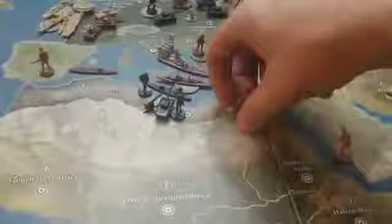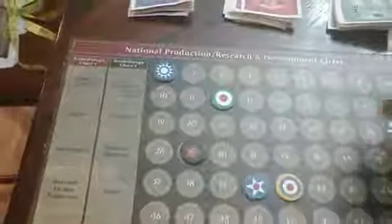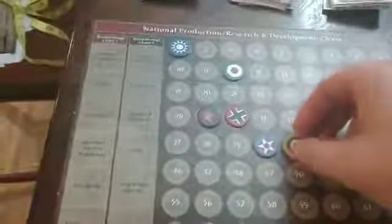I'm going to go ahead and resolve all that on the board now. Italy goes up $2 to $12. The UK goes down $2 for Egypt. Germany will go up $6 to $30. And the UK goes down $6 to $35.